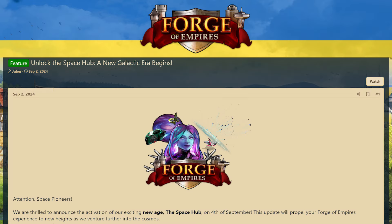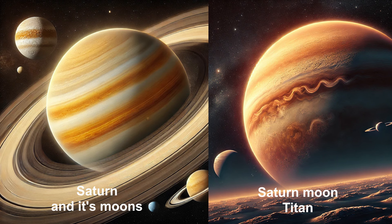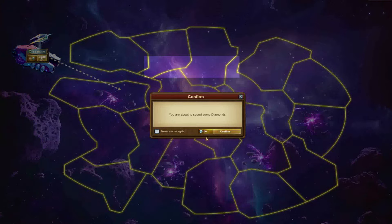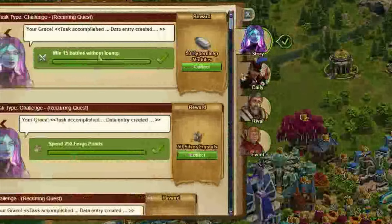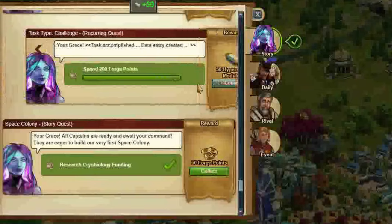Stay tuned, it's going to be galactic! Space Age Space Hub is the next chapter in the epic saga of Forge of Empires. After revealing the secrets of the Titan, we are entering a new era in which we are crossing the boundaries of our solar system. With advanced artificial intelligence and technologies such as faster than light travel, we are starting to explore distant galaxies.